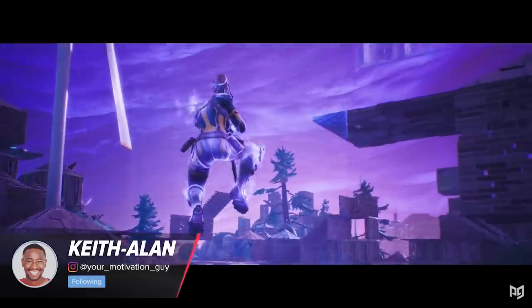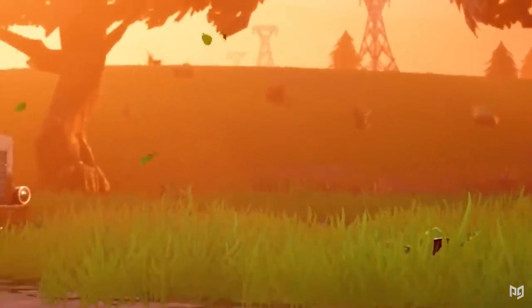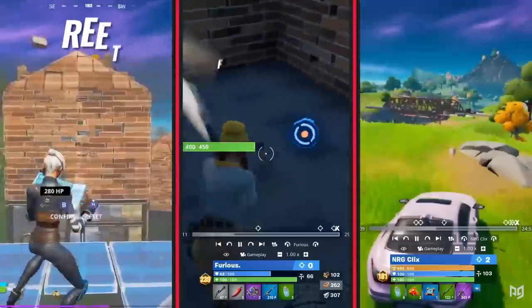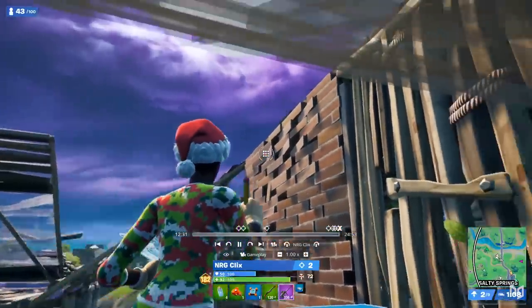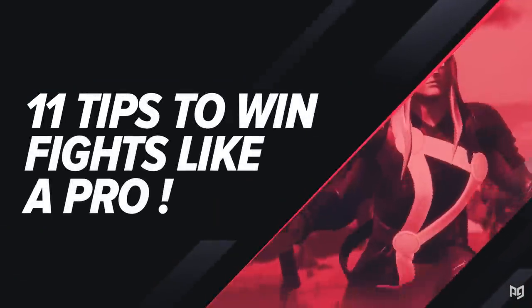Your motivation guy is back. Winning fights in Fortnite is beyond crucial. You can only get so far being a bush camper, so you guys got to get better at fighting. We're going to be analyzing and learning from three of the finest fighters: Reet, Furious, and Clicks. These guys have been absolutely dominating recently, so we're going to look at their fights and pick up incredible tips and tricks.